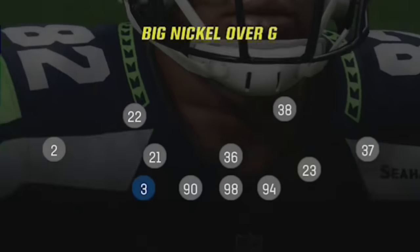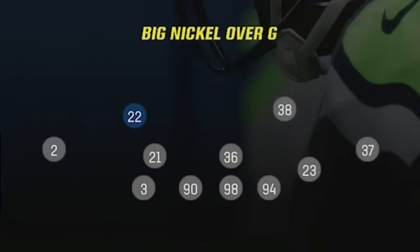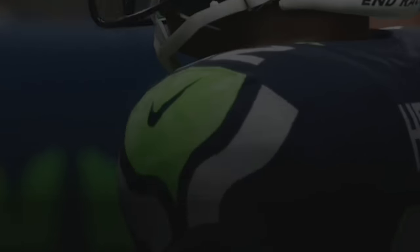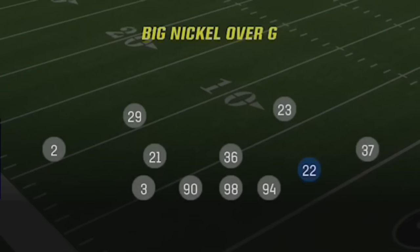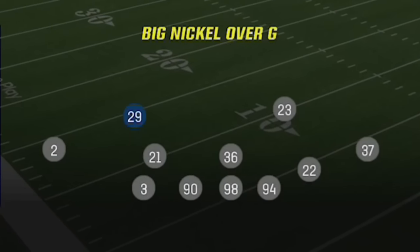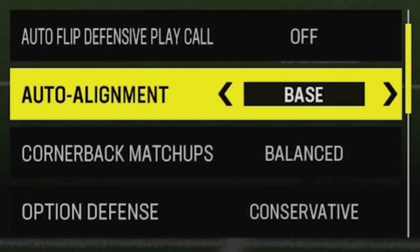The defense that I'm going to be showing you guys today is the B-Nog, the Big Nickel Over G, as I think this is probably the off-meta meta in the game and it's one of only two or three defenses that I like to use. For my coaching adjustments, I want to turn match on as I will be using several defenses with matching principles, and I want to hide them all pre-snap, so I will set my auto alignment to base as well.